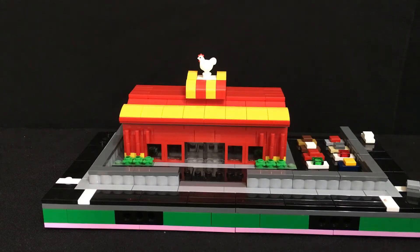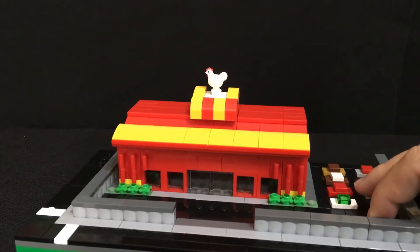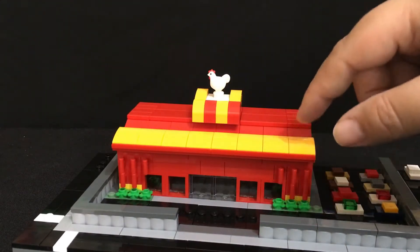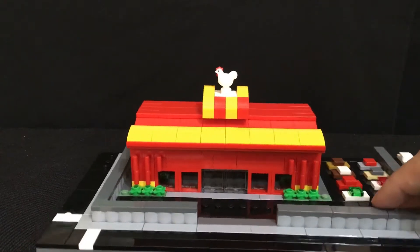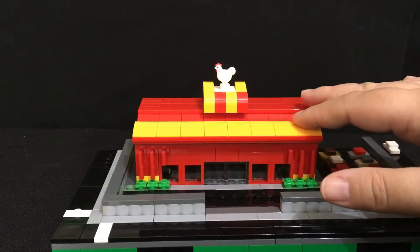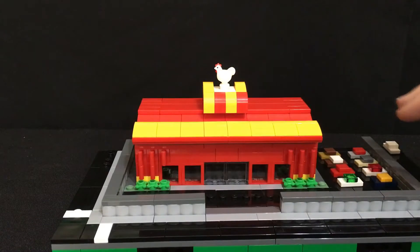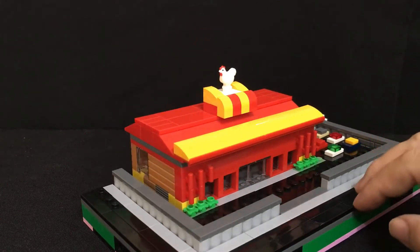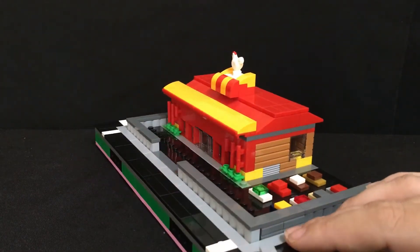Hi, Aussie BrickChick here with another Micropolis CityBlock Tour. This one is my chicken-themed restaurant. I haven't given it an actual name yet because I've only just recently updated this one. You haven't seen me unwrap it because I'd already pulled this one out. It was looking a lot plainer before — it didn't have the chicken on it. I might pop this up on Instagram when I decide to name it. This is a half block, but packed full of details.